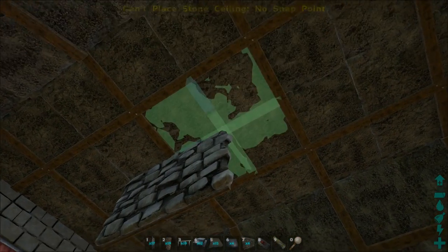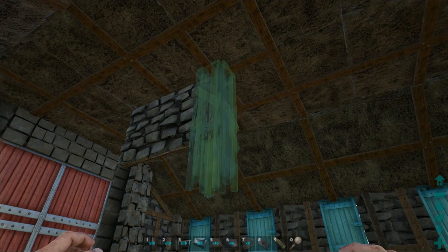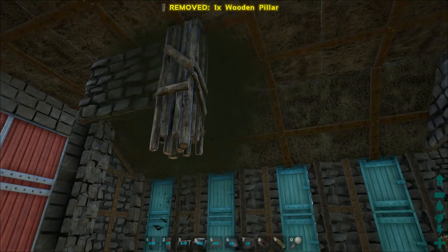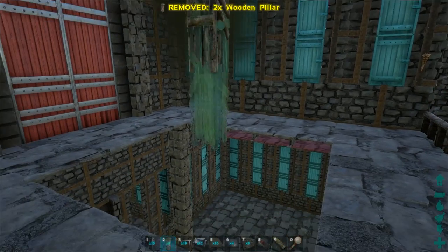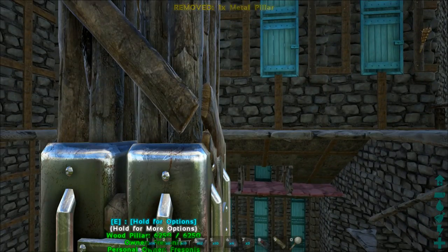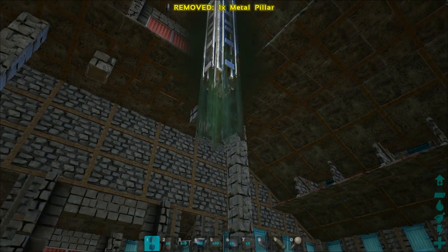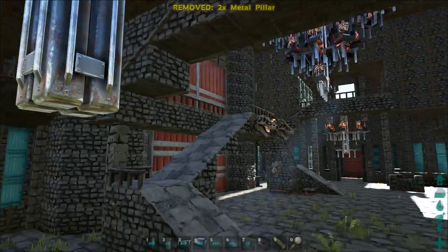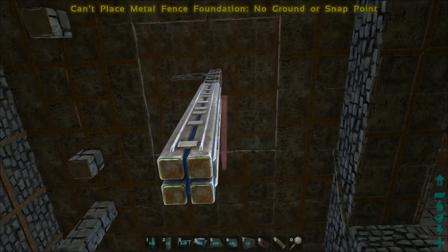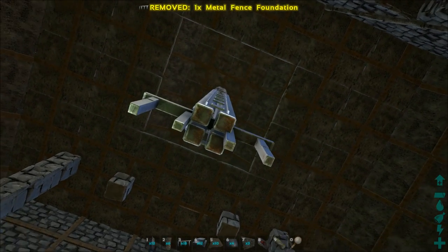We're going to use the ceiling-pillar trick again: place a wall, and now you can place the ceiling right in the middle — I think that's the one, yes. Now we're going to place the pillars down. For this step you don't need to use the pillar trick, so don't place it halfway — just place it straight down. Add one more, then comes the metal one. As you can see it's now at the height of the ceiling, which is good.